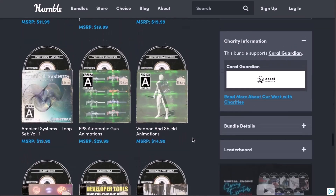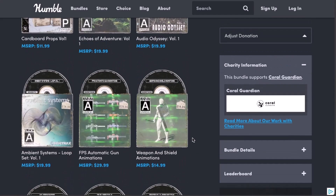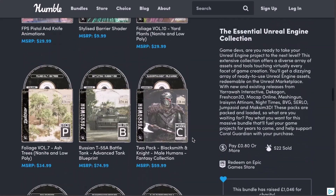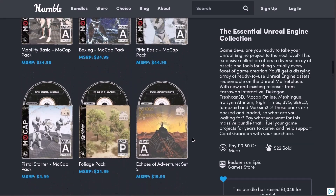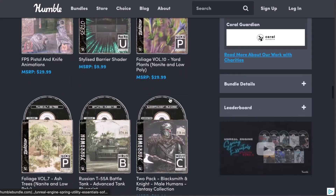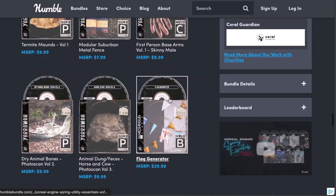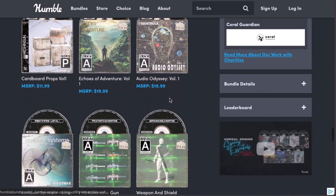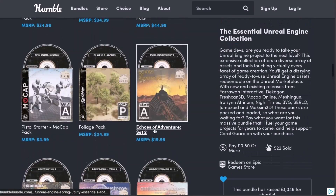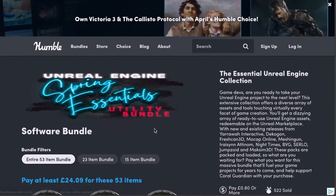This bundle offers a huge set of stuff that includes weapons, shields, guns, and animation with motion capture content. You can find mocap for pistol starters, a boxing mocap pack, a rifle mocap pack, and a mobility mocap pack as well. You can also find tons of vegetation, blueprints, production assets, and scenery — lots of cool stuff for Unreal Engine.